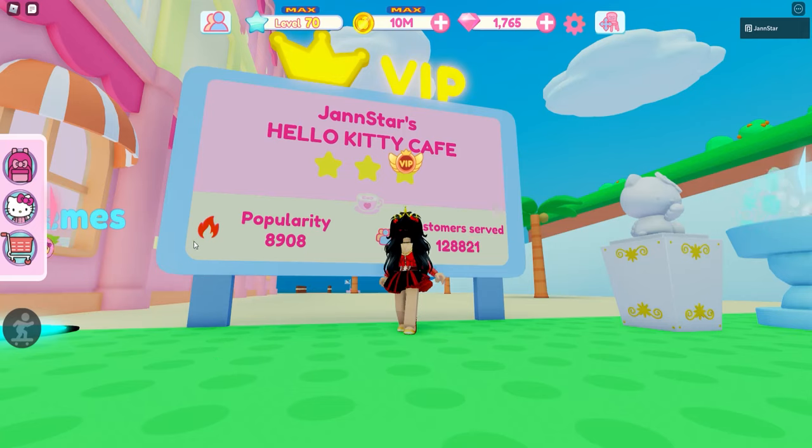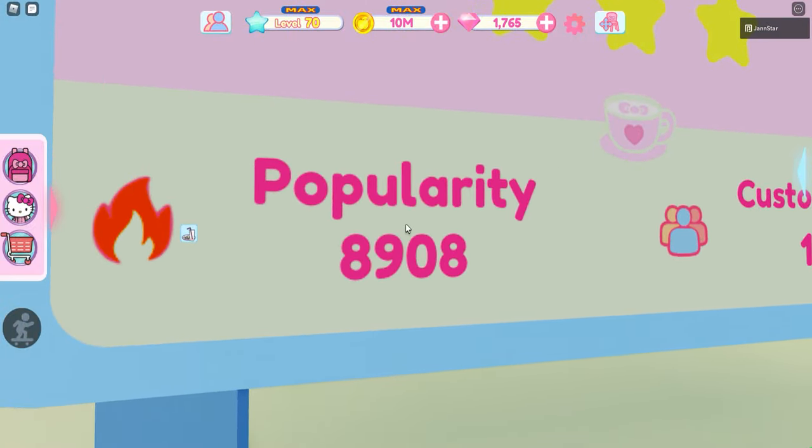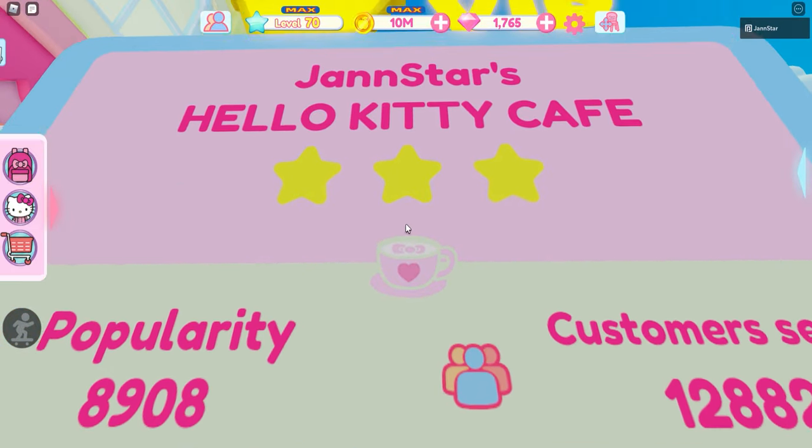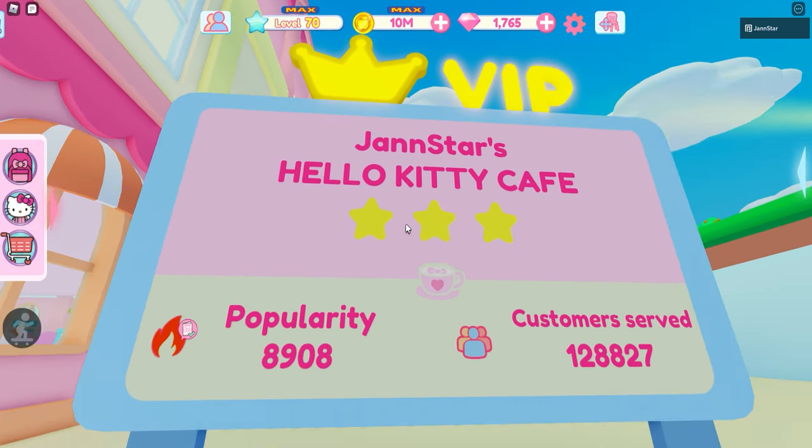Hello stars, it's Jan. I'm now back here in my Hello Kitty Cafe. In this video, I am going to teach you on how to increase your popularity points. As of the moment, 8,908 is the maximum popularity that you could get in-game.